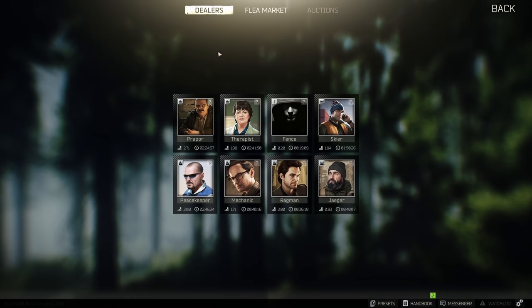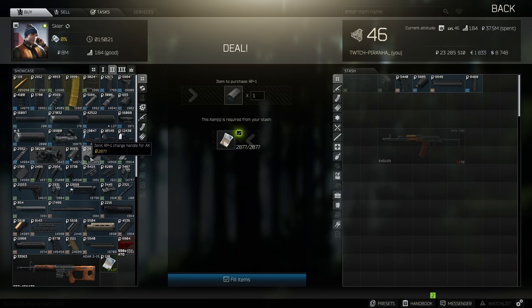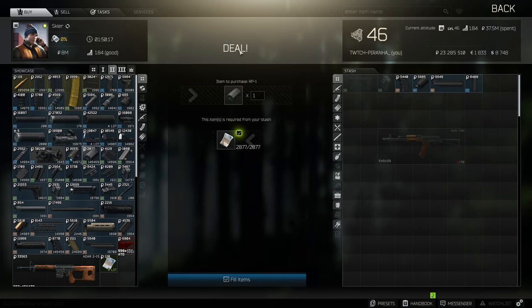Now we're going to need to head back to Skier again at Tier 2. We need to get ourselves the Zenith RP1 charge handle — this is just increased ergo, but every little helps.